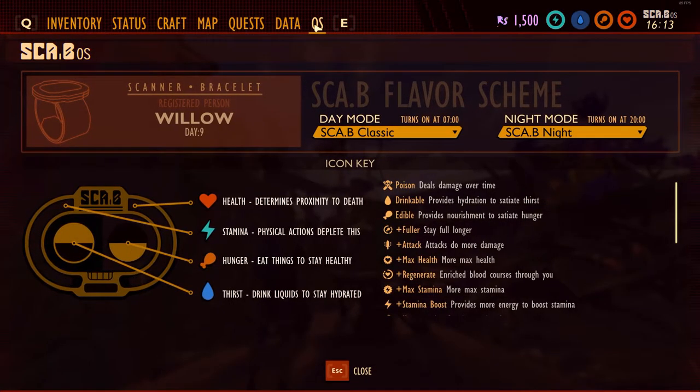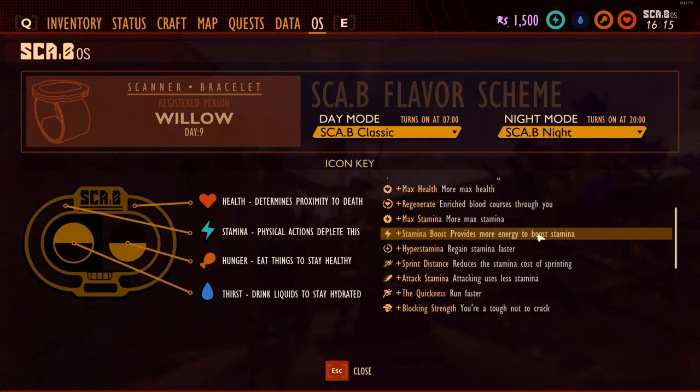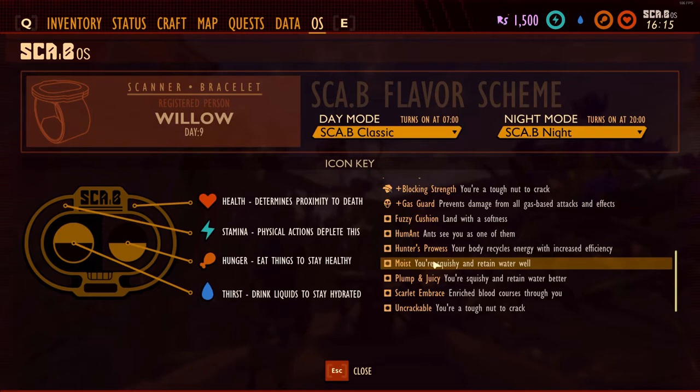Now onto the perk bonuses for the clover pieces. Each perk is called Plus Fuller and the description states that you stay fuller longer. After about another 20 gigs of 1440p footage, here are my findings. A small note: if you stand still, only your water bar will drain — I stood still for over 20 minutes and my hunger was still full with and without the clover set on. So I had to find a consistent way to burn the hunger bar, and I came up with swinging a weapon.